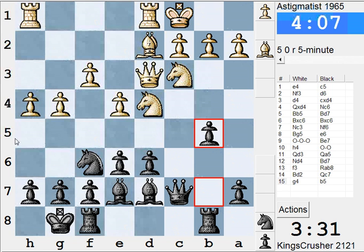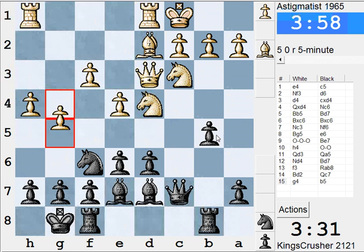So g5 — that might be Nh5, could be useful. So the claw into these dark squares — there's b4 and Queen a5 again.